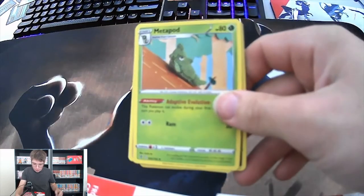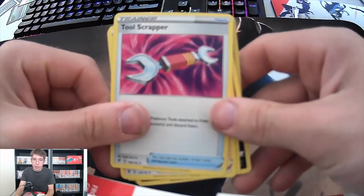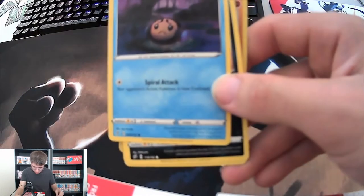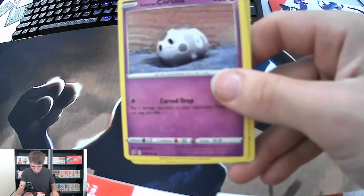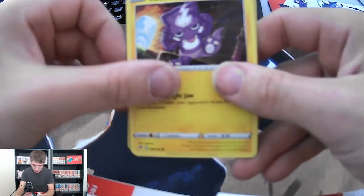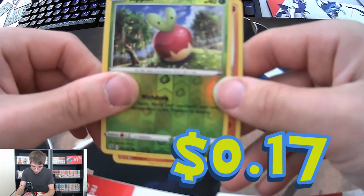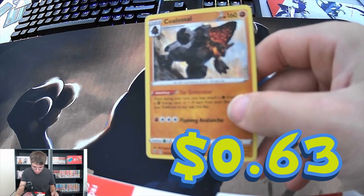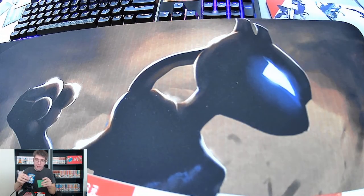On to the next pack guys. Leaf Energy, a Metapod - I always loved me a good Metapod, I love that artwork too. Also we got Tool Scrapper, Trainer Dan, a Type Null, a Wailmer, a Galarian Corsola, a Toxel, a Galarian Mr. Mime. We got a reverse holo Flapple and also we got a holographic Corsola. Keep the holos coming - so far we've gotten a couple of these guys and I'm pretty excited about that.